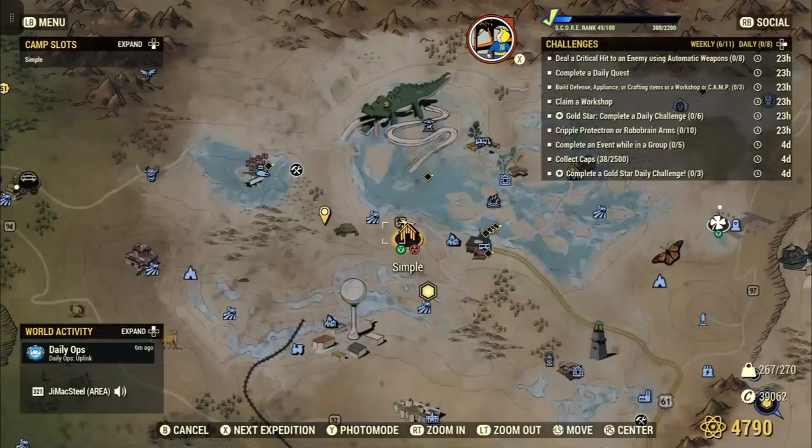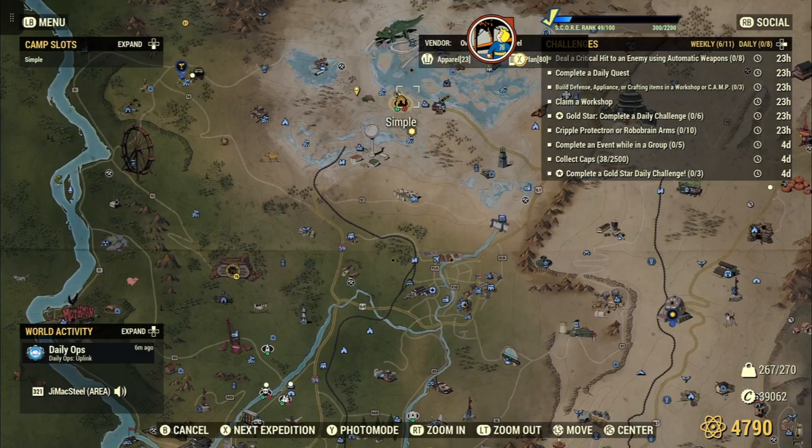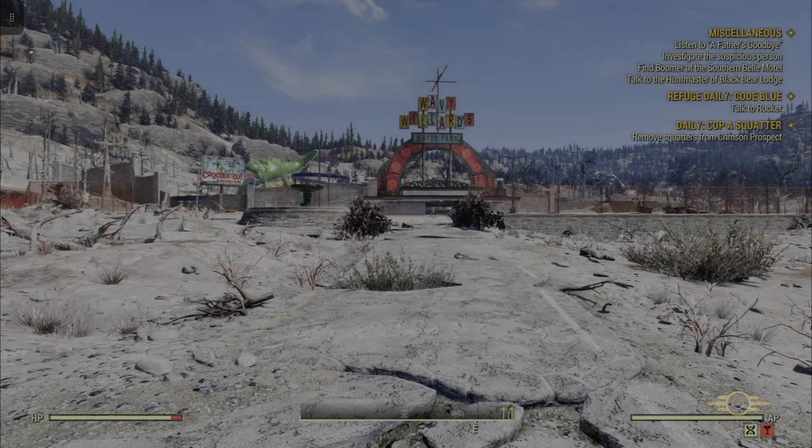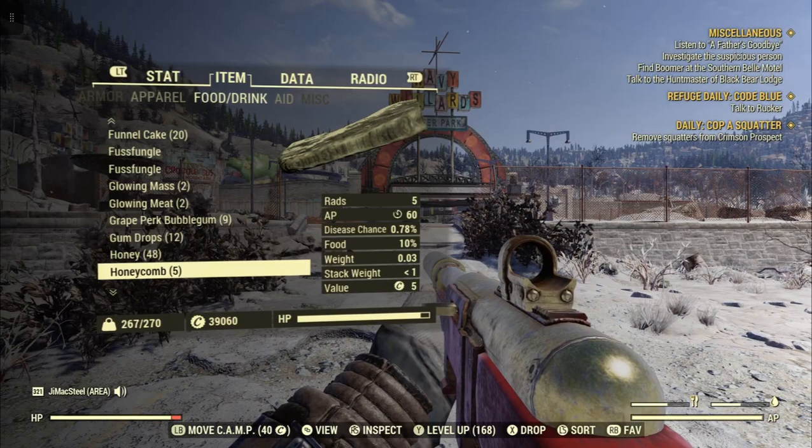Alright, so what we're going to do is go to a spot where there are fairly decent enemies around, maybe with no one else around as well. Let's go up here to Wavy Willard's Water Park. First, let's equip the weapon on us.